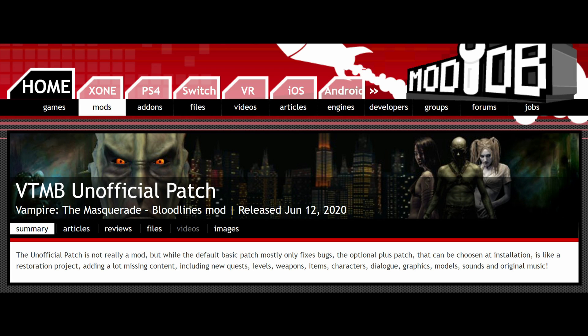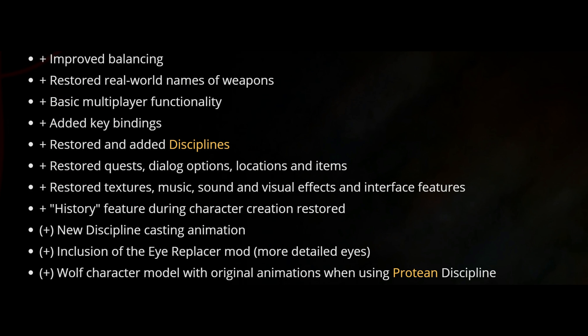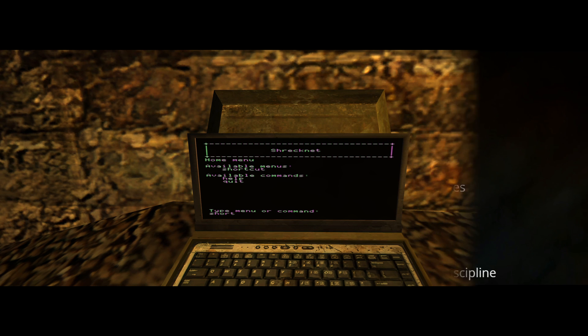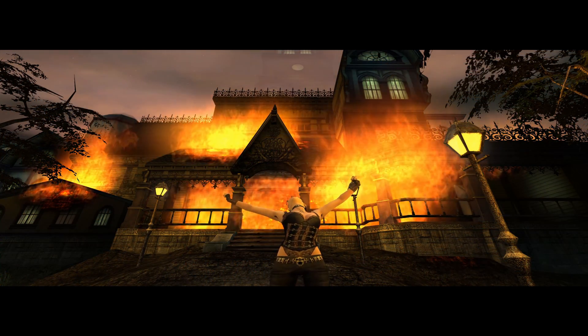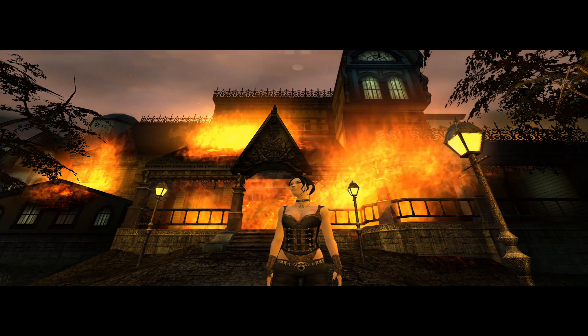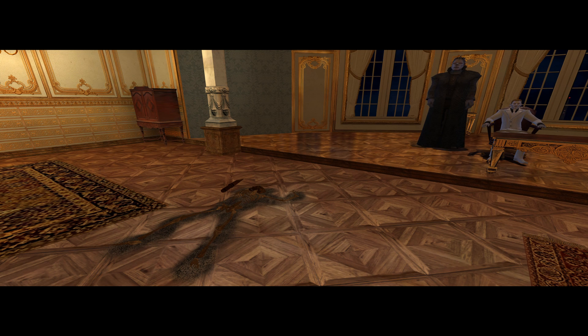First we take a look at the unofficial patch, which is more or less essential if you want to enjoy the game to its fullest potential while still keeping a vanilla gameplay feel. The unofficial patch fixes bugs and inconsistencies, updates the game with better memory handling, and makes some tweaks that arguably should have been in the game in the first place. The base patch is a must-have. Optionally there is a plus version with more tweaks and content. I do recommend the plus patch on top of the base patch, even if you never played the game before.